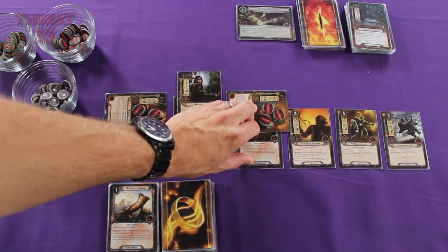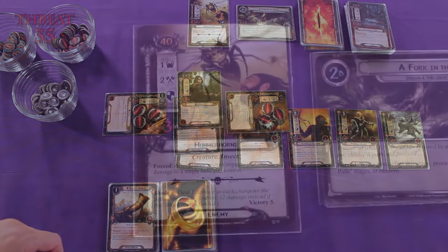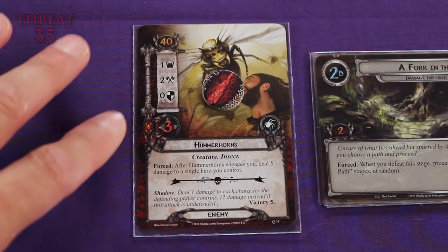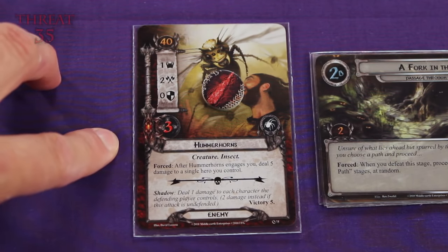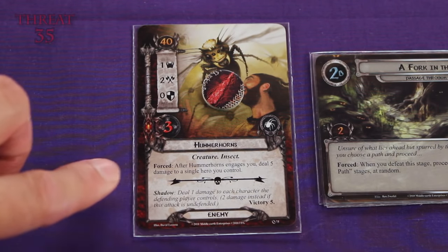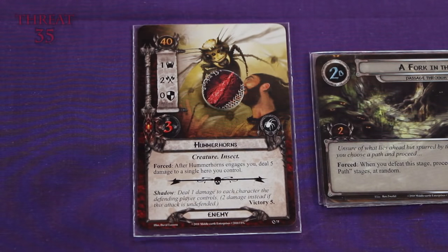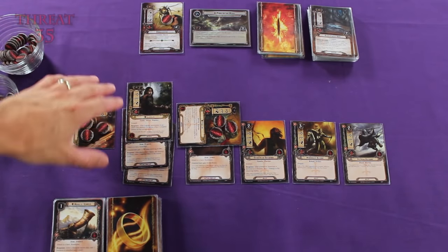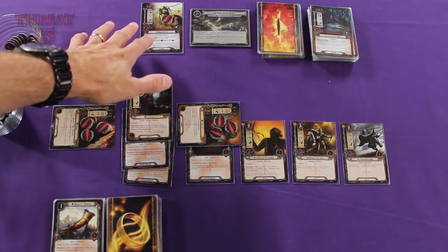We'll reveal the top card from the encounter deck — the Hummerhorns. This is a card I've actually never seen in play yet. First, let's damage it because Thalen's committed to the quest. I've never actually played this card before in a game, and if I had, I probably would have had a more negative reaction when I drew it. It doesn't look too bad on the surface — it's only got one threat strength and two attack strength, no defense, and three hit points isn't too bad. But it's got this massive engagement cost, and here's why: this is a very deadly character. It has a forced effect: after Hummerhorns engages you, deal five damage to a single hero you control. Can't dump this off on your zombie spearman — you've got to put all five damage on a hero. This is a nasty enemy. I'm not going to be in any rush to engage this enemy, because five damage would kill Legolas, it would kill Gimli, and yep — it would kill Thalen as well. So we're going to be leaving this enemy up in the staging area for sure.